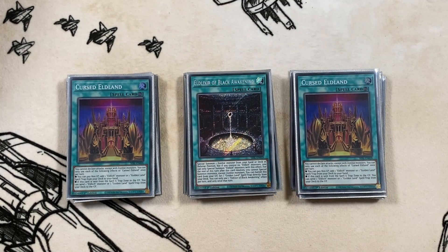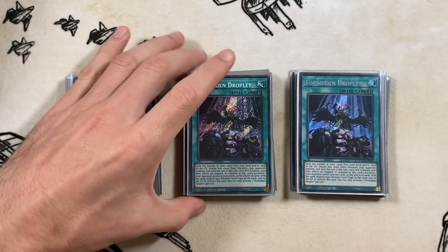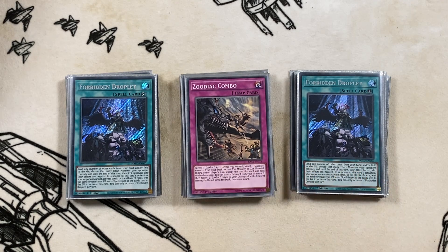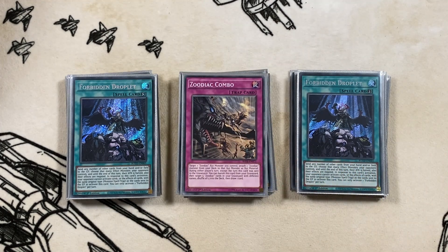We have one copy of Eldlixer of Black Awakening - it's probably the worst blue card we play, but it is still consistency. Three copies of Forbidden Droplets round out our spell lineup - negation, out to Dragoon, that handles a lot of stuff. The fact that you have a lot of continuous spells and trap cards floating around your board gives Droplets a lot of free resource to use. One copy of Combo comes up next just for recycling resources and going again - you typically need that when you have your Dryden. Losing your Dryden to Graveyard banishment is really bad, so you want Combo to get it out of the Graveyard as quickly as possible.